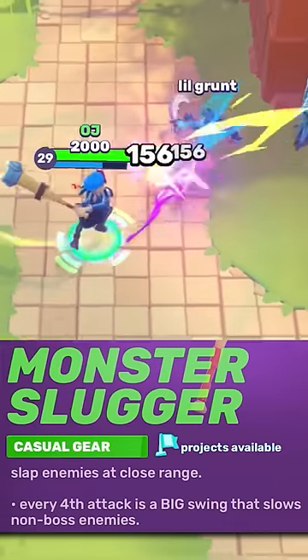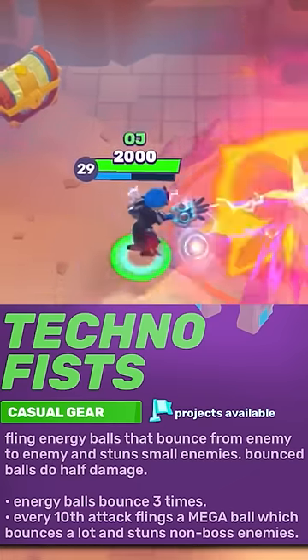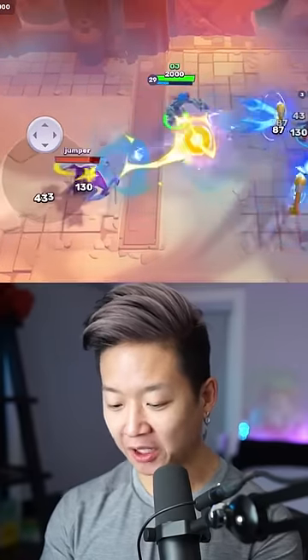You've got the Monster Slugger — after three hits, it charges for a massive splash attack. Technofist has a kind of splash attack, and then once you charge up your super, it launches a massive beam that splashes.